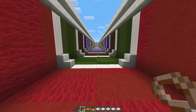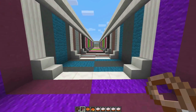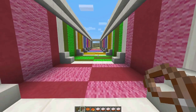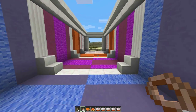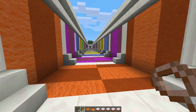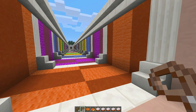The only problem with hardened clay would be the cost. In a survival world it would take you a long time to get a good amount to do a big build like a house. The color of the house on the outside would be this, whereas with wool, if you pen enough sheep it's not that costly. But that's the whole Hall of Color — hope you guys enjoyed that.